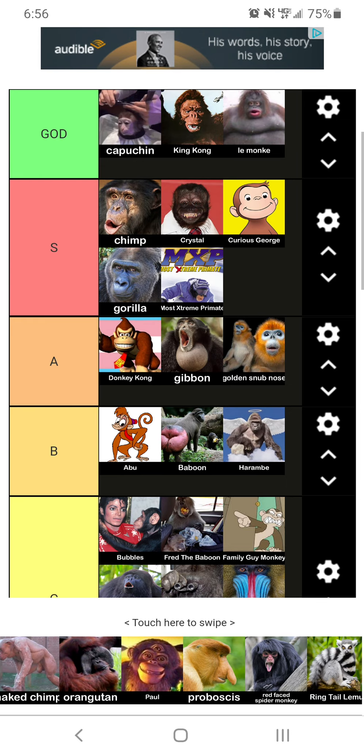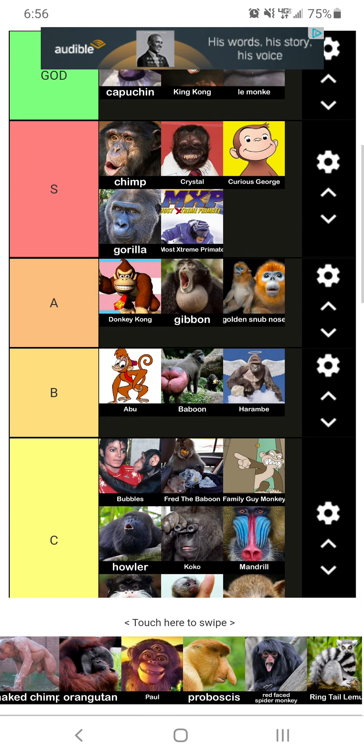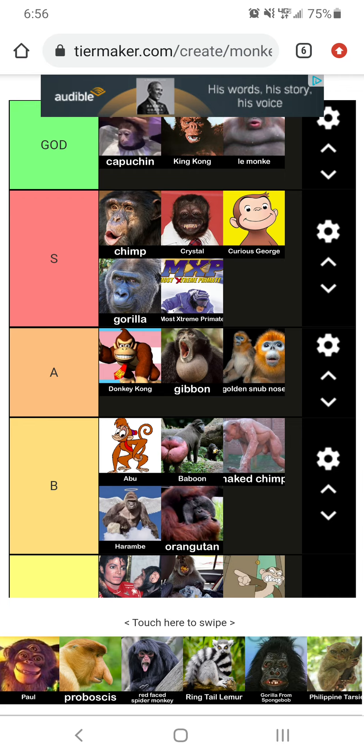The naked chimp — this thing gave me nightmares as a child. These things are creepy as fuck, dude. Put on some clothes. I'm going to put him at B tier, just because I fear him a little bit. Now we've got the orangutan. That thing's head looks weird, but he's also a very classic, well-known, loved monkey. I'm going to put him at B tier.